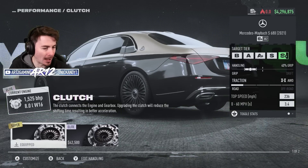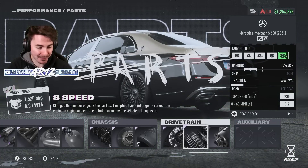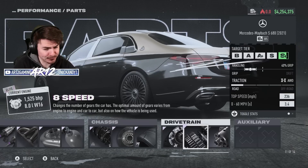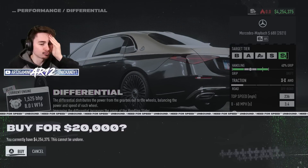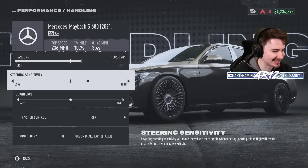We'll also upgrade the clutch for faster shifts — 42,000 bucks for that. It has an eight-speed gearbox bone stock. You could downgrade the transmission to lower the PI if you're trying to use it online. Then there's the diff, and we can go 100% grip. That is absolutely ridiculous — 100% grip on a Maybach. Let's go.